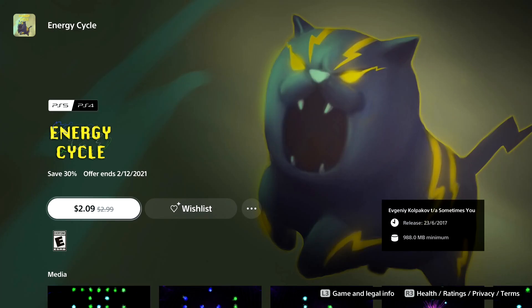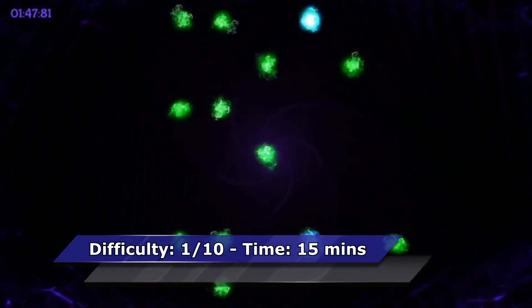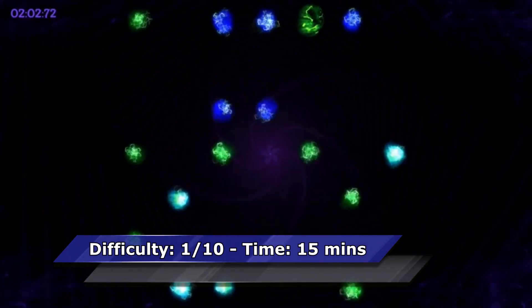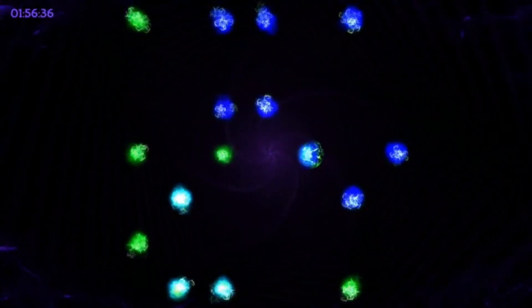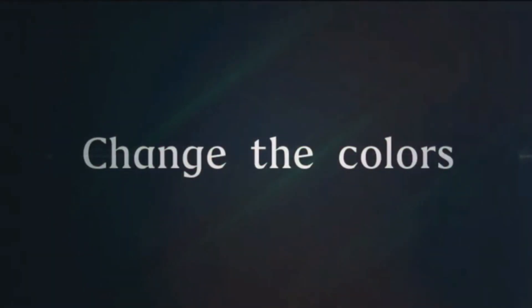The next game is Energy Cycle. Recently the game got a new trophy list on PS5. On PS5 you need to complete all 27 levels, and on PS4 you need to complete the 27 levels plus two additional game modes. Fortunately there's a glitch exploit which makes the Platinum very easy. It's highly recommended to use a walkthrough — otherwise it can take a few hours. Check out my Platinum walkthrough on my channel.